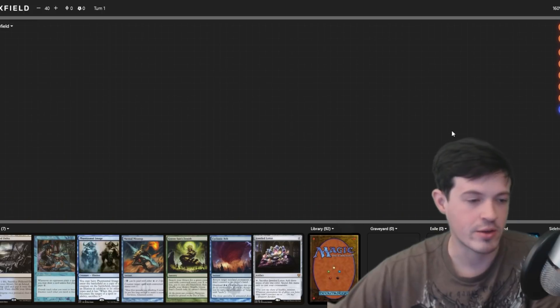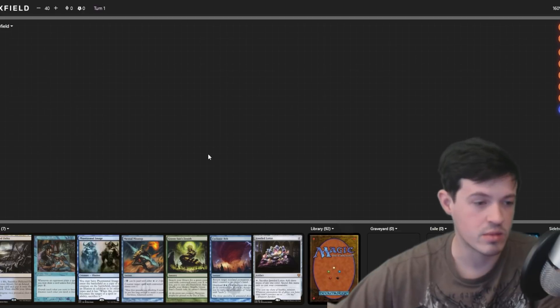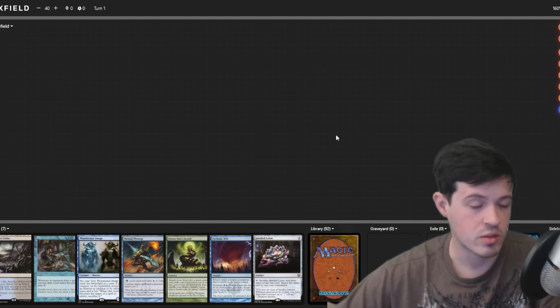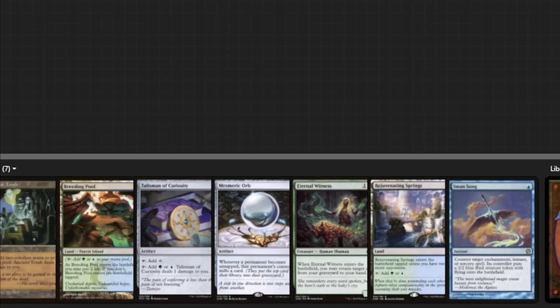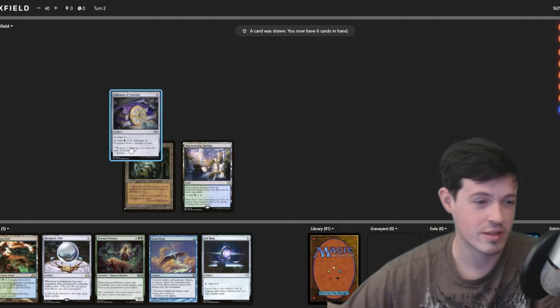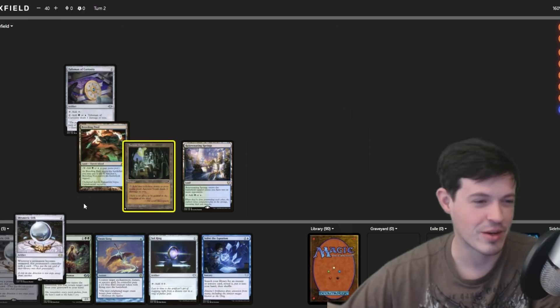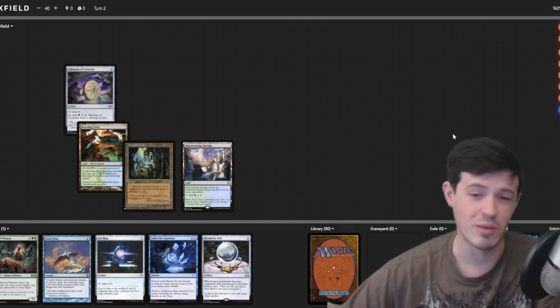The fact that you can get Rhystic Study down soon, have Green Sun's to grab Hermit Druid, and have Phantasmal Image to do cute stuff with your commander — Cyclonic Rift and Mental Misstep as interaction — both of these hands were insanely keepable. Another one that I'm feeling pretty good about: turn-one Ancient Tomb, Talisman, hold up interaction — great for turn one. Then turn two: Mesmeric Orb, play Grolnok with protection. Yeah, that hand's insane.